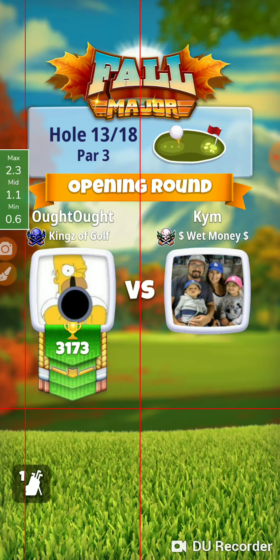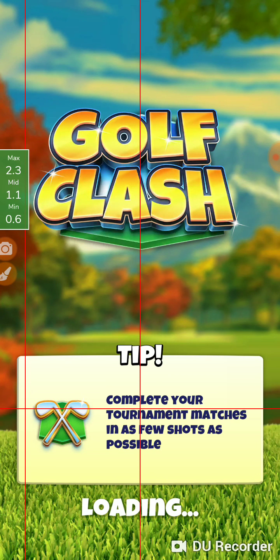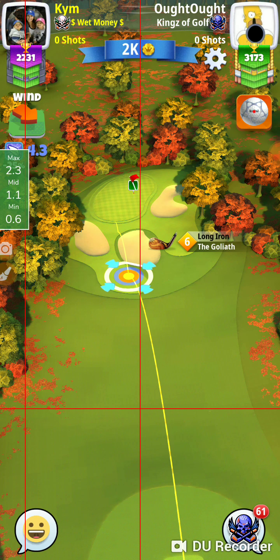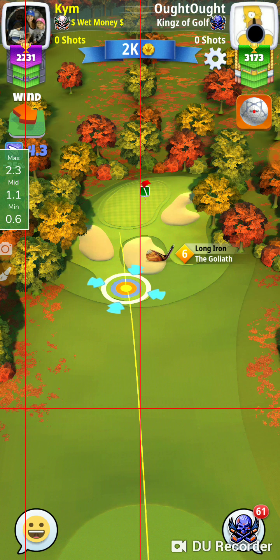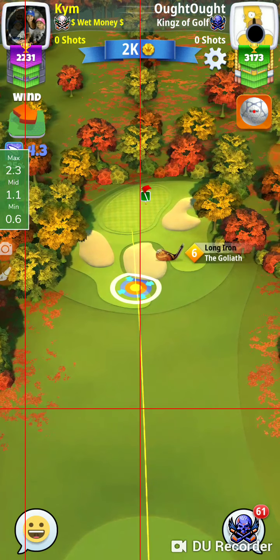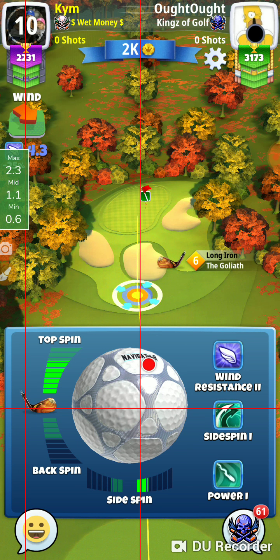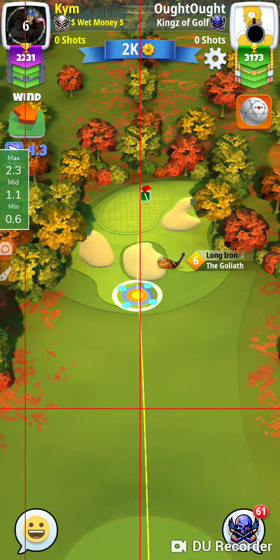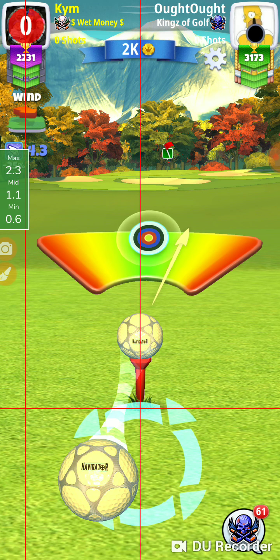Let's see if we can get it done. Kim brought a Goliath. I can't believe at this level — if you've got a level six Goliath, you've got a high level backbone, or a Saturn. The Goliath is a distance club, but you're not really looking for distance here. You're looking for a better ball guide.